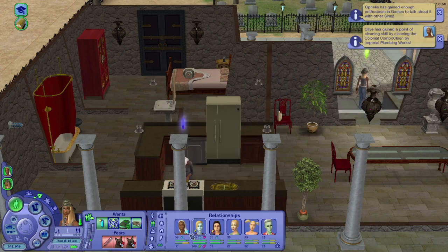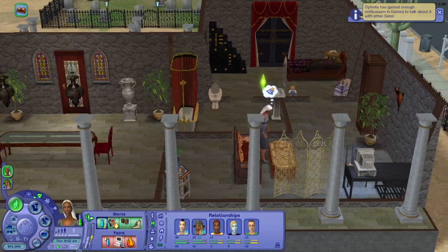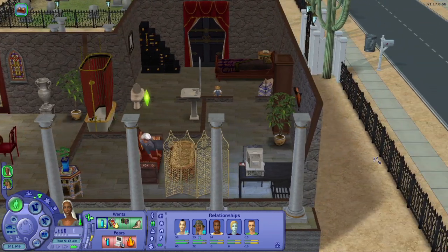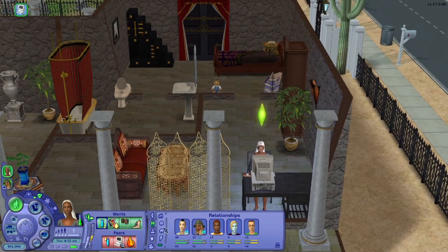It's the next morning — Ophelia grows up today, Olive dies today. But their relationship has gotten better — oh they're friends now! That's not gonna be good. Uh-oh. But I'm glad I could get the relationship better.